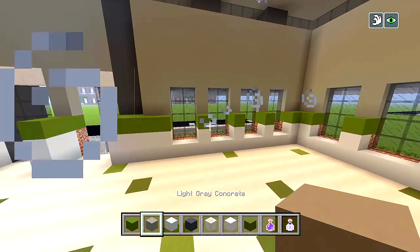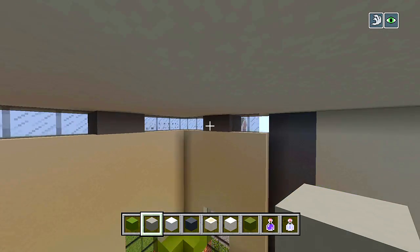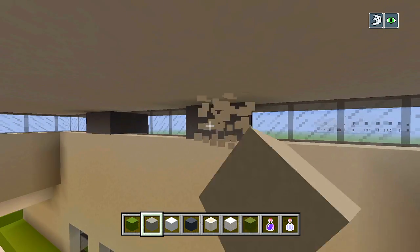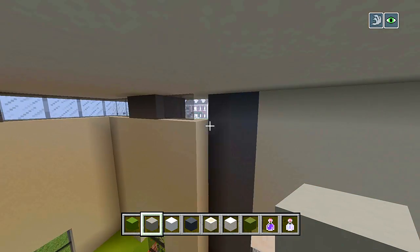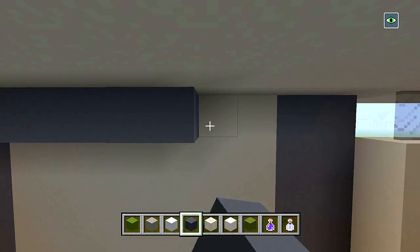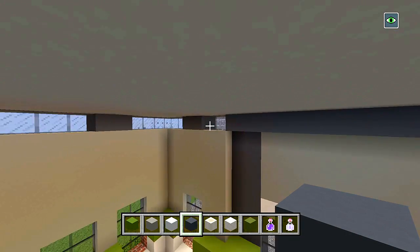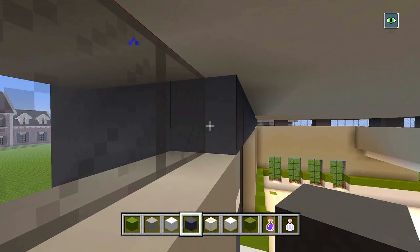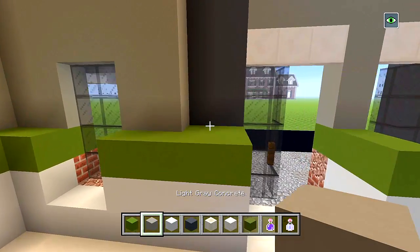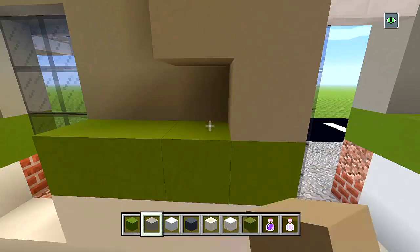Now I'm going to switch to my light gray concrete and bring it up as high as I can. I don't think I covered up the gray concrete here - I just left it all down right underneath it. Let's switch to gray concrete and add one strip all the way across so the window attaches now. Now let me switch to my light gray concrete and bring this all the way up, making sure to cover up any of the gray concrete we see.